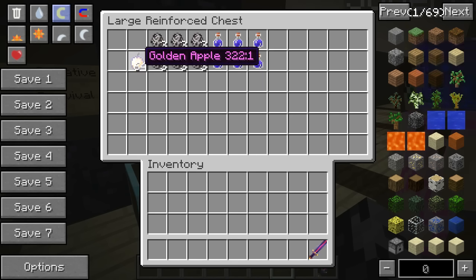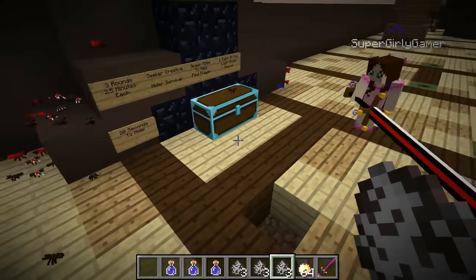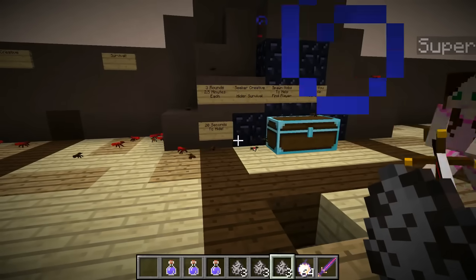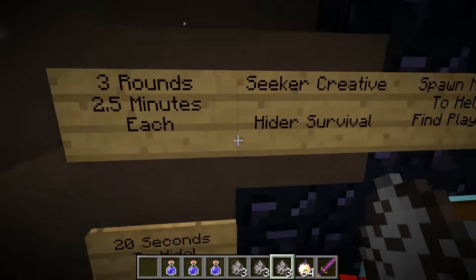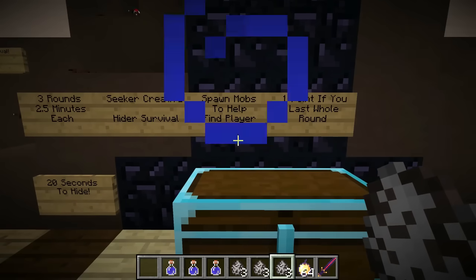So here's what we have today: Big Bertha, 64 enchanted golden apples, food, three mutant skeletons to spawn in each round to help find the other person, and some night vision potions. Every round we've got two and a half minutes, we have three rounds in total — the seeker will be in creative, the hider in survival and they'll be eaten by ants. We have 20 seconds to hide, we have to spawn mobs to help find the player, and you get one point if you last the whole round.